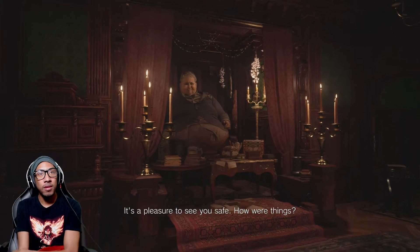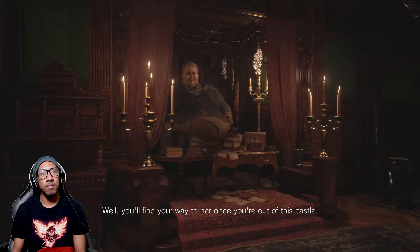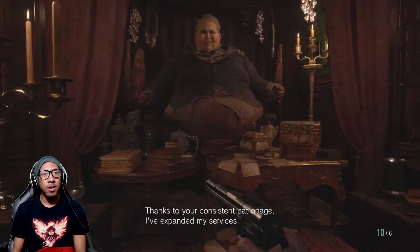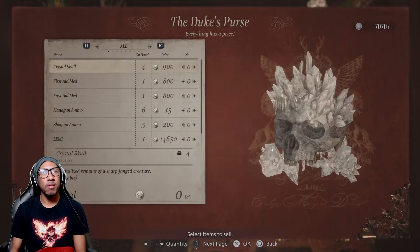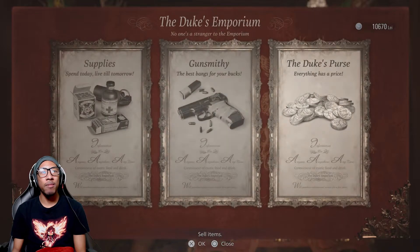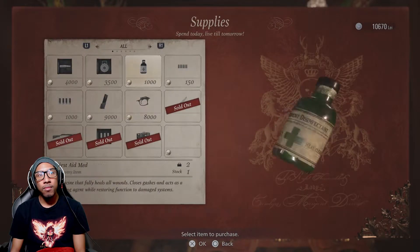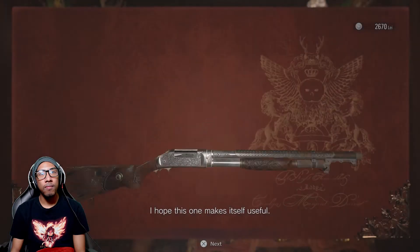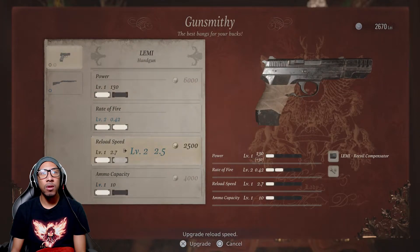Hey Duke, it's a pleasure to see you safe. How worthy - horrible, just horrible. Girl, don't you know it. Thank you for your consistent patronage - I've expanded my services. All right, let's sell some shit. Got four crystal skulls. Hard times, Ethan - girl, you would not know. Like I am going through it, hunty. I've gotten some new stock - oh, have you?